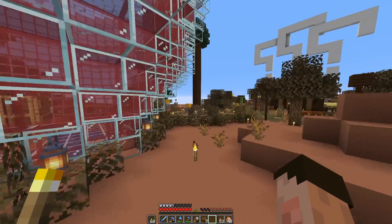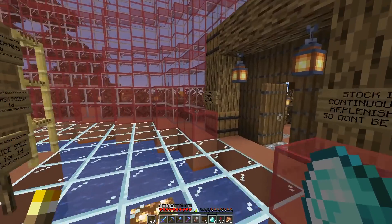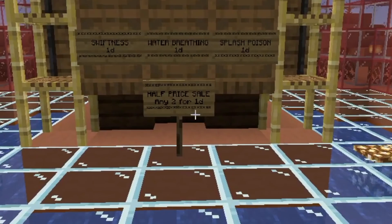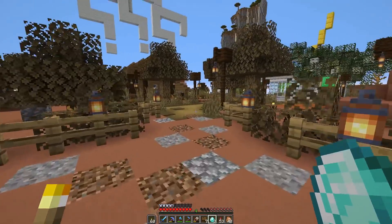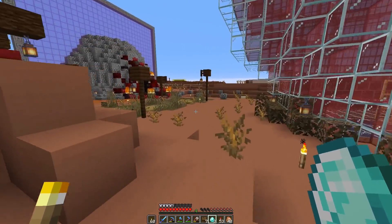But before I do that, I did just check the other two shops. Fire resistance — yes, three fire resistance potions taken, which confuses me. There's a sale on at the moment and you can get two for a diamond, but it looks like they've just paid one diamond each. No refunds, I'm afraid. Absolutely no free refunds. So the potion shop has made a few more diamonds.